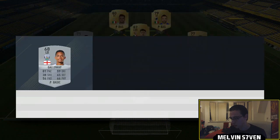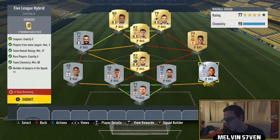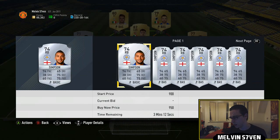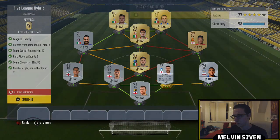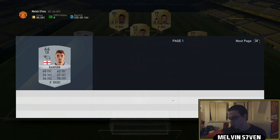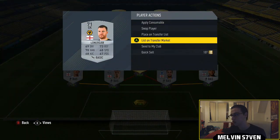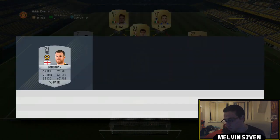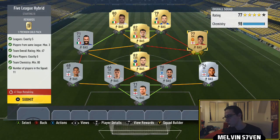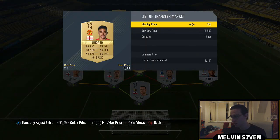We've got Galloway — another silver, he's really cheap. Then Danny Simpson on the other side. The Championship players, well he's untradeable so I can't check, but around 500 coins. The maximum this team should cost you is 10k — 400 coins is ridiculous. The other Premier League player we've got is Jesse Lingard, so that's three Premier League players and three Championship players.